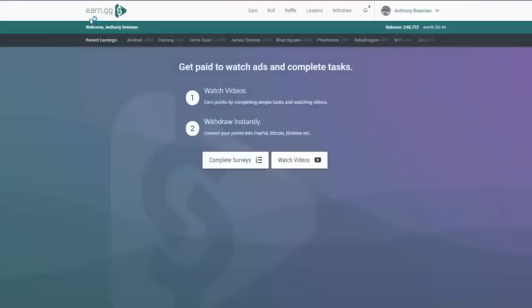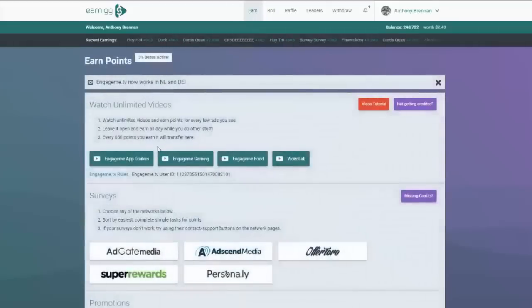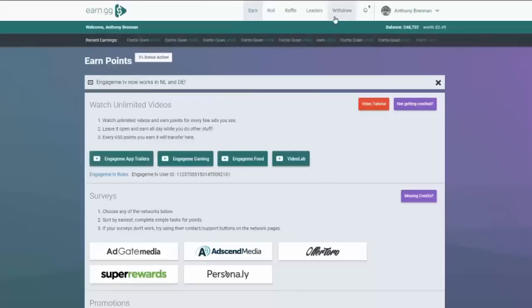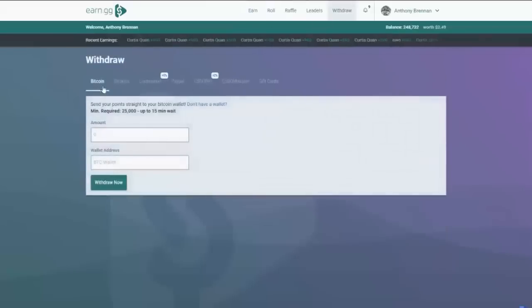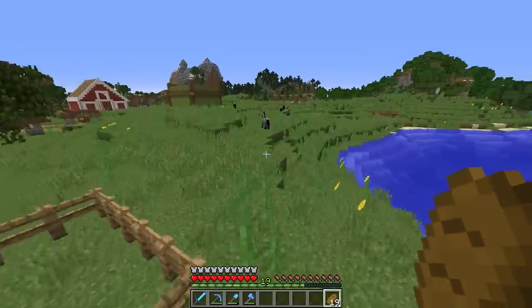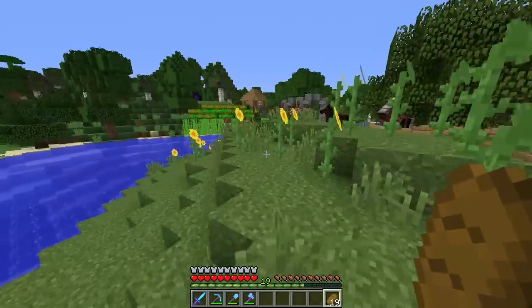Earn.gg is a website where you can earn free money. If you go to the earn tab you will see different providers offering video advertisements, and you can pretty much leave this running all day while you're gaming and you will receive points. These points can be redeemed for real money including Bitcoin and PayPal, as well as CSGO gambling websites and even gift cards. Make sure you check out the site down below in the description and use my referral link.